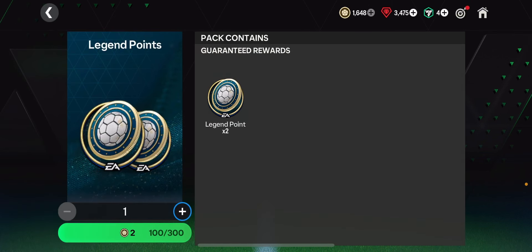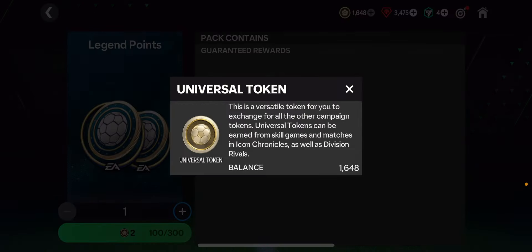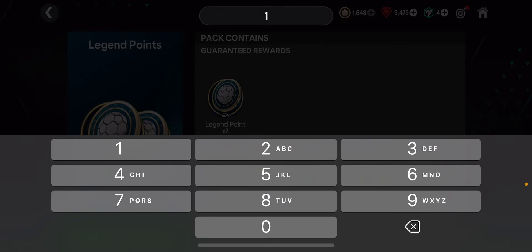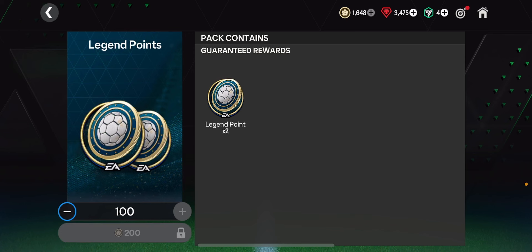In the Hall of Legends section you can get 600 extra legend points with 600 universal tokens. Would I suggest you do that? Probably yes, if you've got enough universal tokens. I've already claimed 200 of these legend points and now I'm going to claim 400 more.